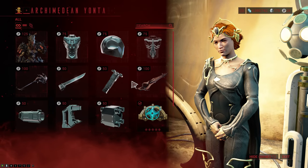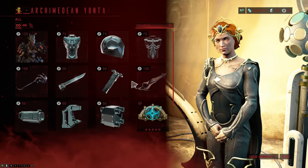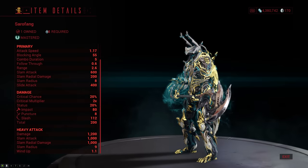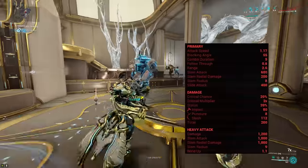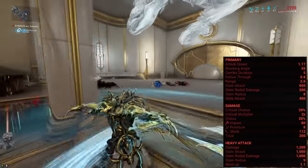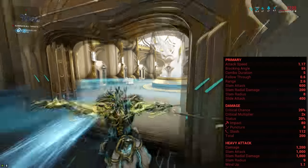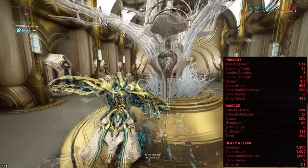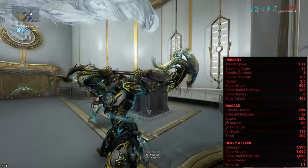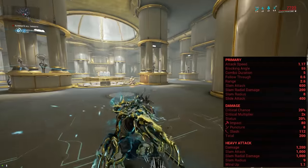The blueprint costs 100 Loa Thrax Plasm and both the blade and handle cost 50 each. Don't go too crazy on spending the Loa Thrax Plasm though, because you will also need 50 plasm to build the weapon. The Satofang is a Mastery Rank 8 heavy blade that does 200 damage per hit, with 112 of that being slash, 80 is impact, and 8 is puncture. The weapon comes with a fairly solid 20% crit chance, a standard 2x crit multiplier, a solid 20% status chance, a base attack speed of 1.17, and good range of 2.6.